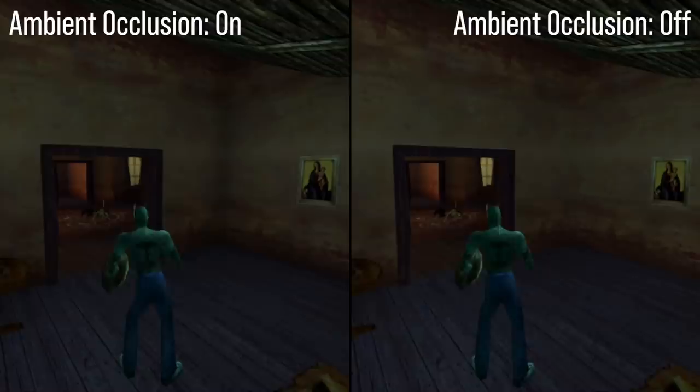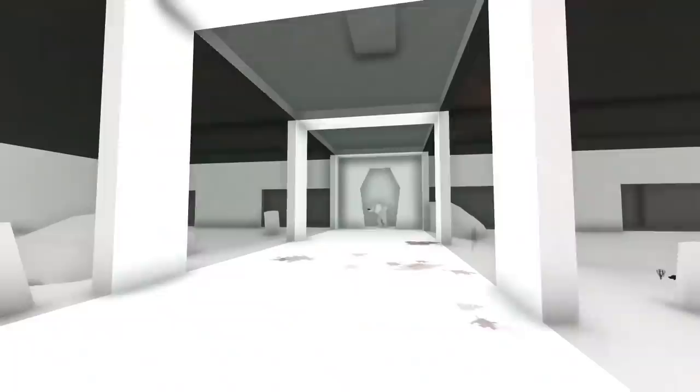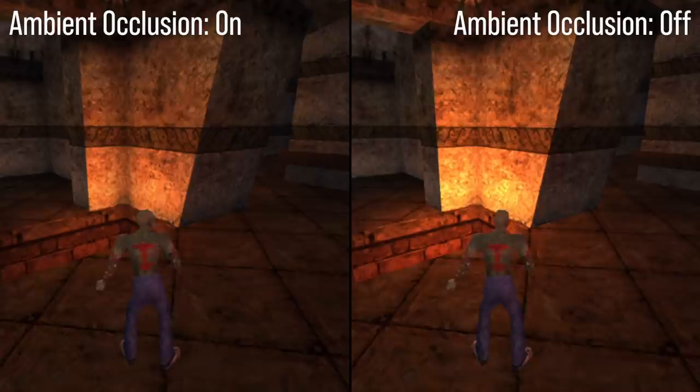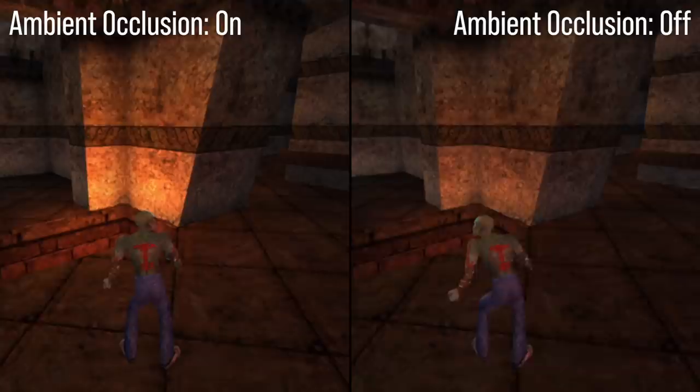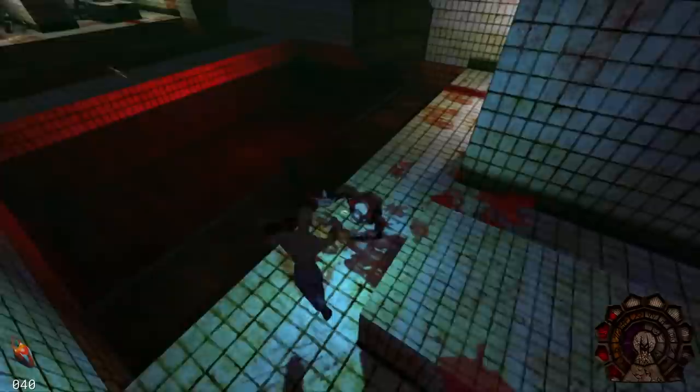There's also ambient occlusion, which I'm a bit mixed on. I like AO, of course — it's important — but in these games with large flat surfaces and huge intersecting planes, it ends up just looking like black lines traced around the edges of things. It's like an edge outline shader where there's just blackness in a corner that doesn't really make much sense. It's better suited for games with a lot more geometry. It's cool they implemented it in the engine, but for a game like Shadow Man, I don't think it's necessarily that interesting to use.